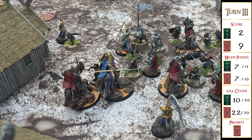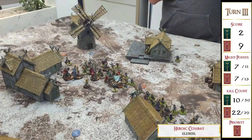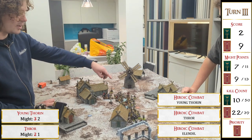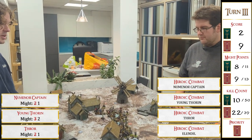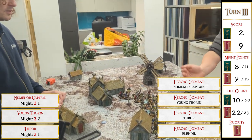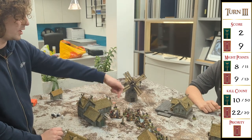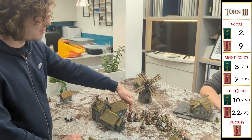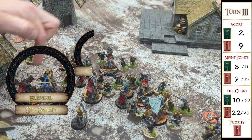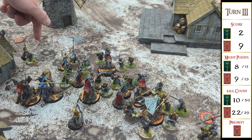Elendil and Gil-galad are both fighting Dwalin. The plan: call Elendil's free heroic combat first with the aim of killing Dwalin, then get one of Elendil or Gil-galad into Thrain and one into Thror. I might get a point for killing the leader and leave one of them near the back objectives. Thror called heroic combat, as did Thorin.